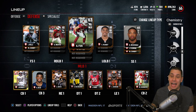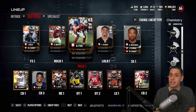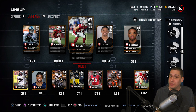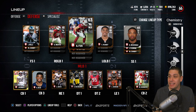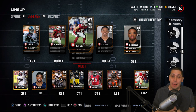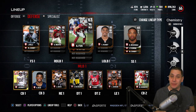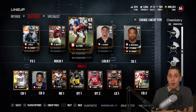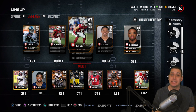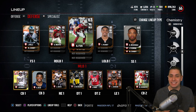For a middle linebacker, the most important attributes for me are acceleration, speed, and agility. Let me know in the comments what we should upgrade. Hopefully we can continue this roll — we're 3-0 and feeling really good. I hope you guys are enjoying this series because I'm really enjoying it so far. Thanks again guys and I will talk to you on the next episode. Bye bye.